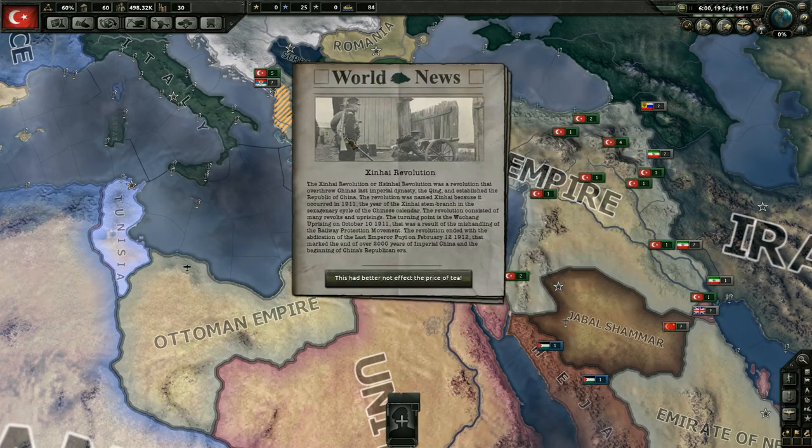We have the Xinhai Revolution here. It was a revolution that overthrew China's last imperial dynasty, the Qing, and established the Republic of China. The revolution was named the Xinhai because it occurred in 1911, the year of the Xinhai stem branch in the sexagenary cycle of the Chinese calendar. The revolution consisted of many revolts and uprisings - the turning point was the Wuchang uprising on October 10th, 1911, as a result of the mishandling of the railway protection movement. The revolution ended with the abdication of the last emperor Puyi on February 12th, 1912, marking the end of over 2000 years of imperial China.